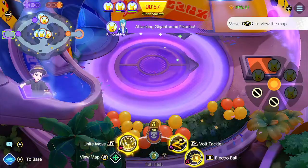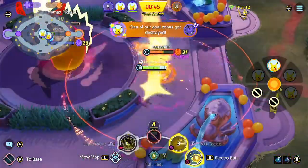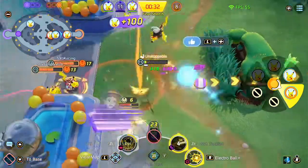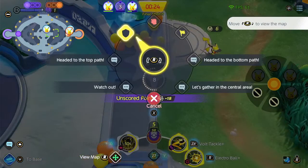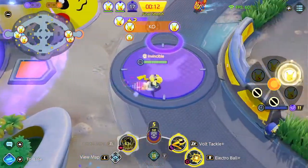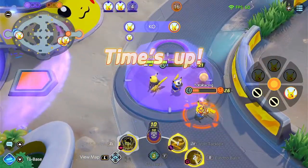I see the enemy coming in. I want to come in using my Unite move. Here we go — we took it! Excellent. Let's just run out of here. Too many of them, but one of our allies managed to score, so that's big if we can just defend. We should be good — retreat, get back to our goalpost. I'll be back up in four seconds to defend. There's really no need to push right now with 14 seconds left. They're not going to be able to score. We're on our goalpost defending — I think we have this. Time's up. You win!